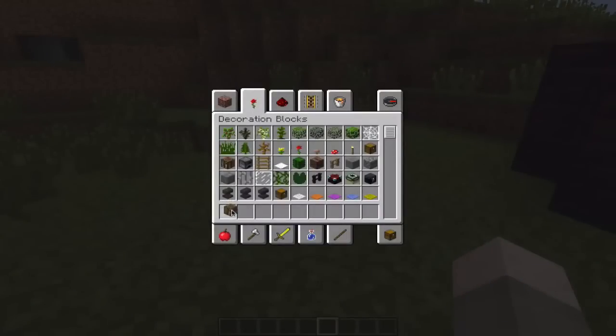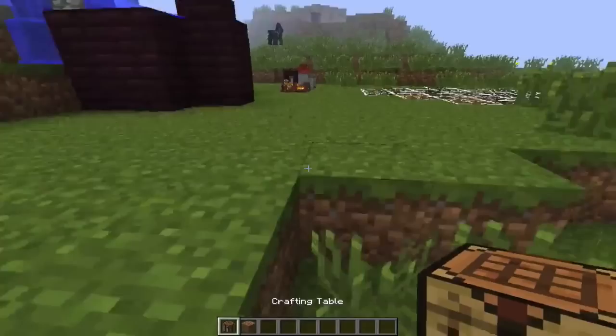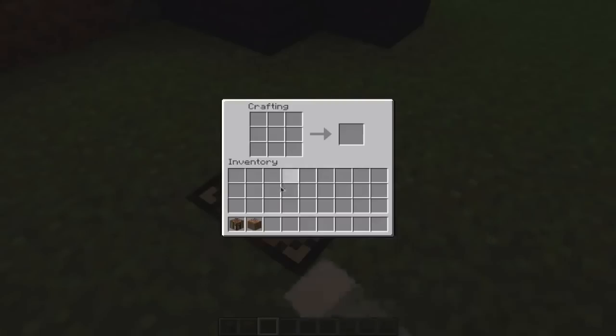You're going to get a crafting table over here. You're going to run if you aren't creative and steal some dirt from this. And then you need to right click, not left click, and craft the Little Blocks Wand. Put one dirt in the crafting table and you get the Little Blocks Wand.